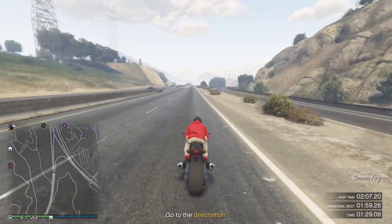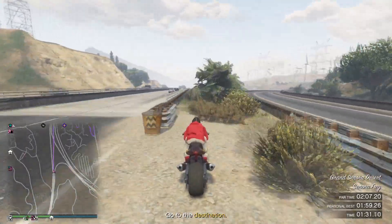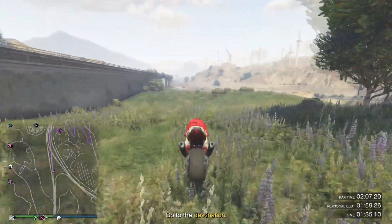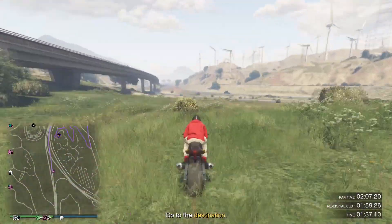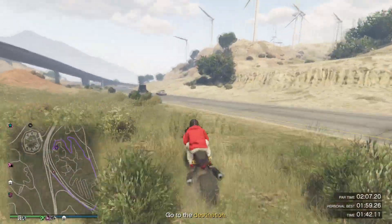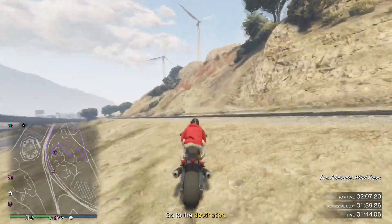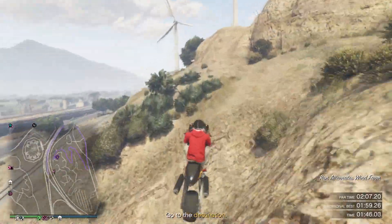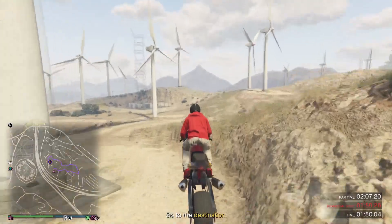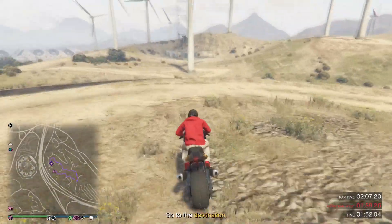Go in between that tree, right here — see that? Don't be afraid. When you get up here, just let off the gas a little bit, then hold it down and continue to press forward on the left stick. Wait until you pass this tree. Once you pass the tree, there's a little red part in the dirt — that's the part you want to go up at. Then continue exactly like I'm doing. This is the best run possible.